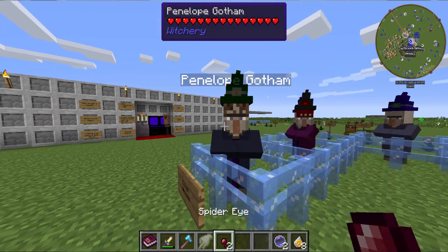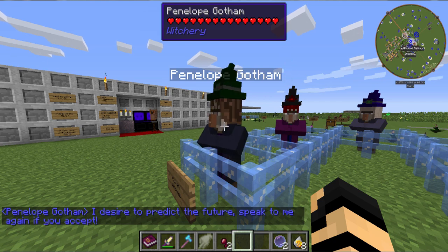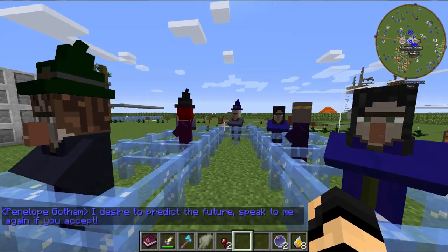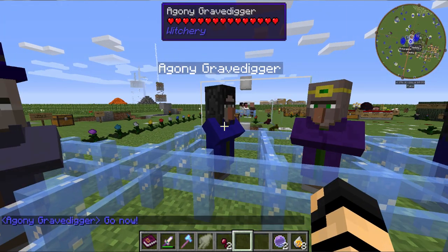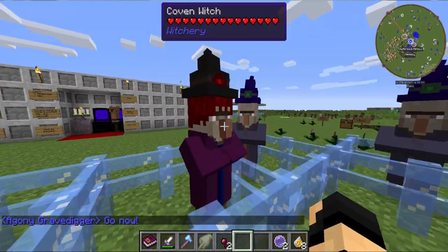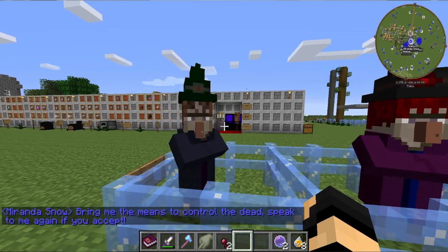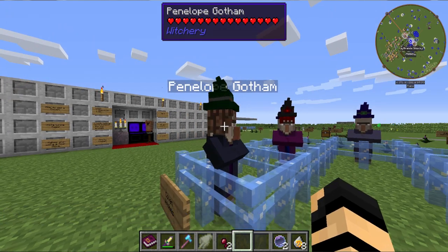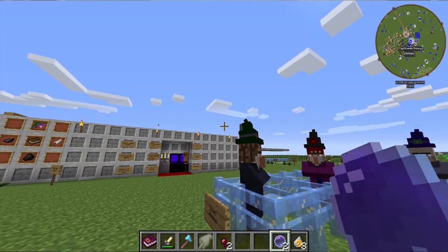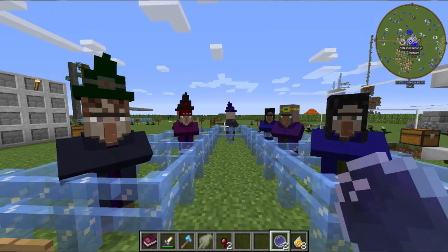To recruit witches, you simply talk to one of them and you have to solve their riddle. Often they will require an item; sometimes they need you to defeat an enemy, or provide several items. For example, this one wants a necromantic stone, and this one here wants a crystal ball, which is very similar to a seer stone — it's just a gold bar instead of a piece of obsidian. That's how you obtain a coven. Not too bad.